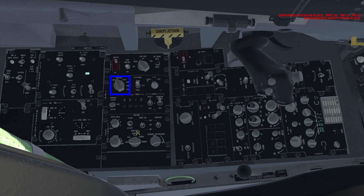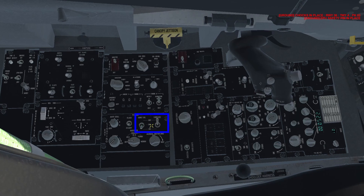On the IFF panel, set the MASTER knob to NORM. Also set the CNI knob to UFC or upfront controls. On the external lighting panel, set your anti-collision light to your number in the flight. Set your wing, tail and fuselage lights as needed considering the ambient lighting. Do the same to the formation lights knob and set the MASTER knob to NORM. Keep the lights on steady. Switch them on to flash when you're ready to taxi out.